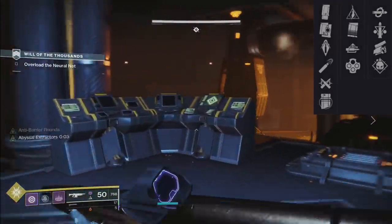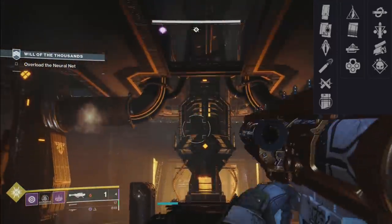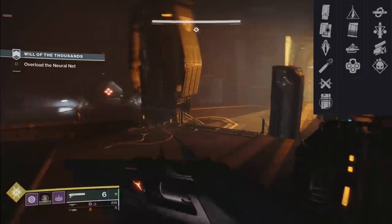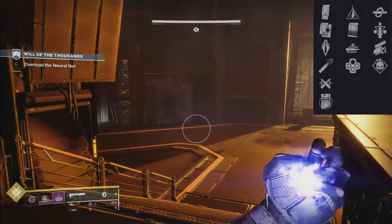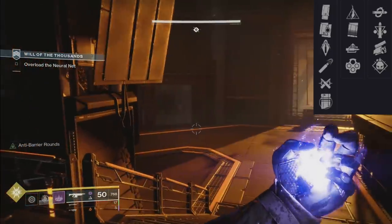In the second perk node we're left with great perks: Kill Clip, Demolitionist, and Swashbuckler. Outlaw is going to pair very well with them. Under Pressure is interesting with them all. Auto-Loading Holster is good in its own right. Solid PvE rolls go to Demolitionist and Swashbuckler. Solid PvP rolls go to Kill Clip, Swashbuckler, and Demolitionist.